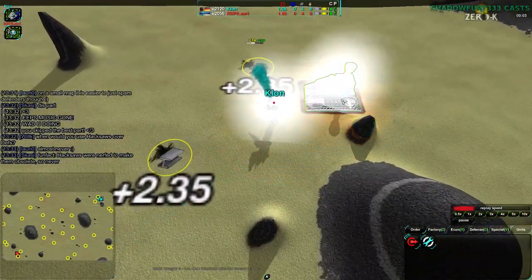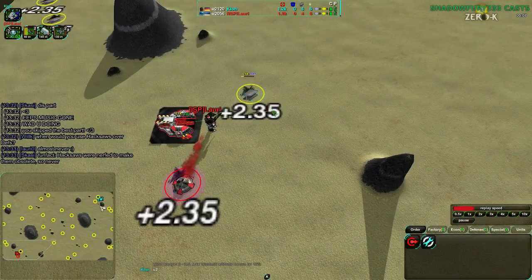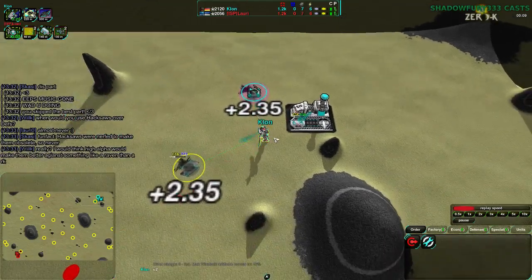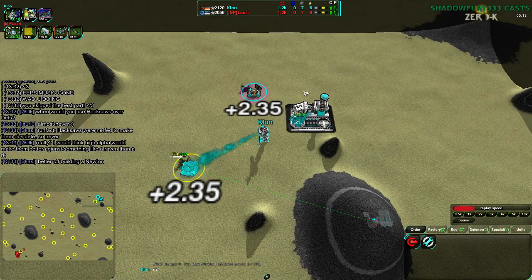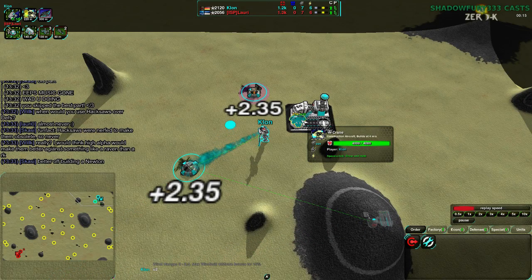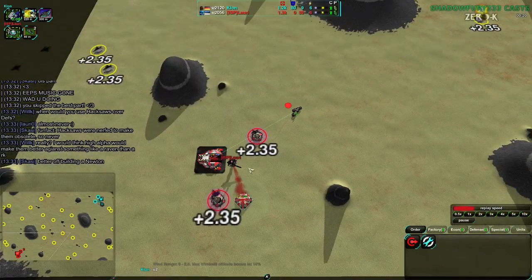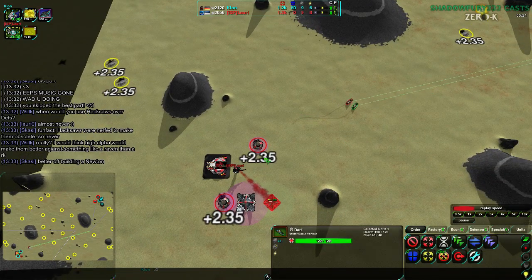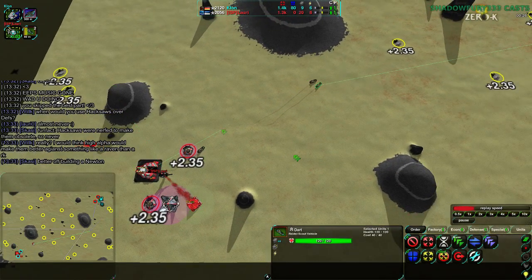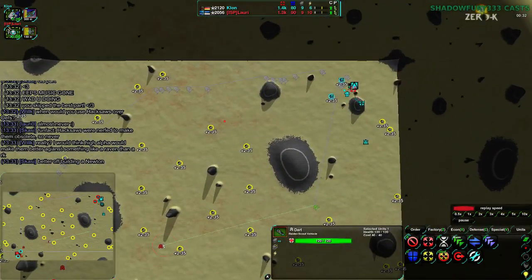Clone is going for an air start — rather interesting. While Lauri, on the other hand, is going for light vehicles, a bit more typical, though air start is decently popular in 1v1 games. In 1v1 games recently it's not as popular as in 2v2, although even in 2v2 it's not as popular as was expected. Clone has an air start with a crane — a very quick economic start. Lauri is going for a dart-based start, with very quick scouting, and had a couple scorchers in their queue before switching back to scorchers.